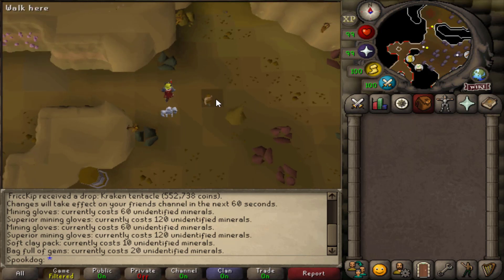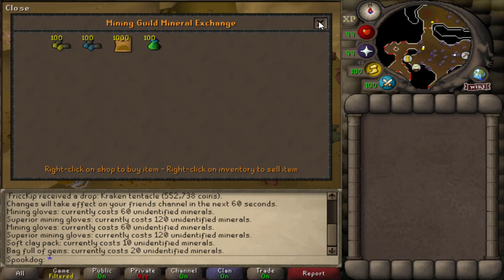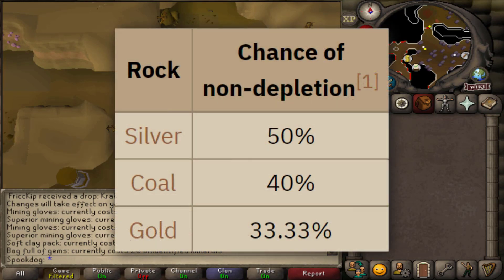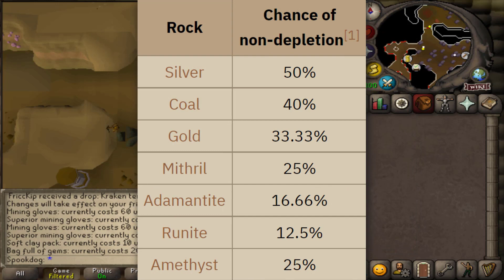There are actually three different types of mining gloves. There are the normal mining gloves, which cost 60 unidentified minerals, and the superior mining gloves, which cost double that. And then once you've bought both of those and have 60 extra unidentified minerals, you can talk to Bologna and ask her to combine them to make expert mining gloves. When wearing mining gloves while mining, there is a chance that the rock will not be depleted. This only works with silver, coal, and gold, but with the superior mining gloves it works with mithril, adamant, and rune. The expert mining gloves do all of those, plus amethyst.